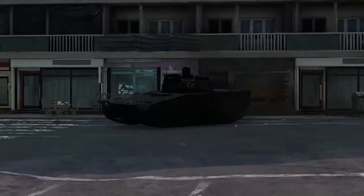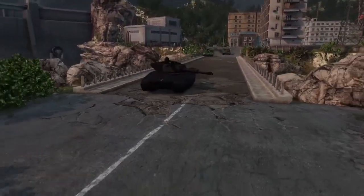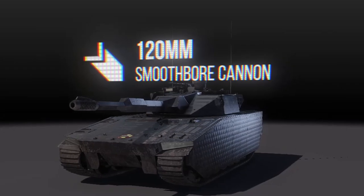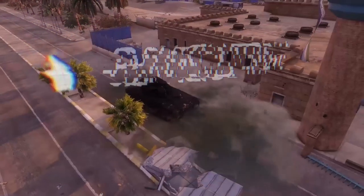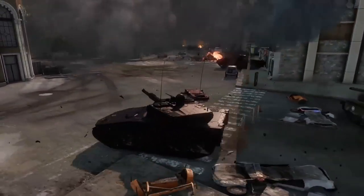One of the most important aspects of every light tank is of course its firepower. In its basic form, the Ghost features a rather adequate 120 millimeter cannon with a decent penetration and damage output. However, that's just the beginning as you'll have two upgrades to choose from.